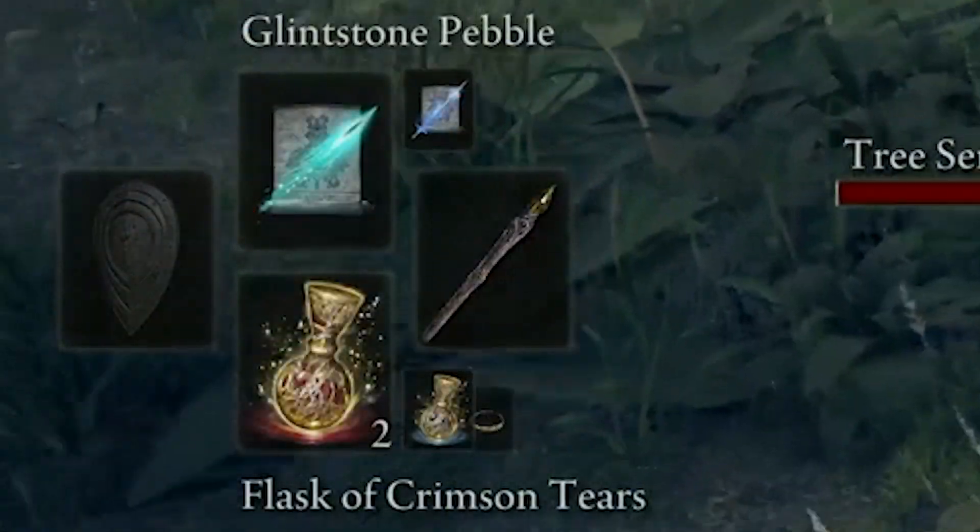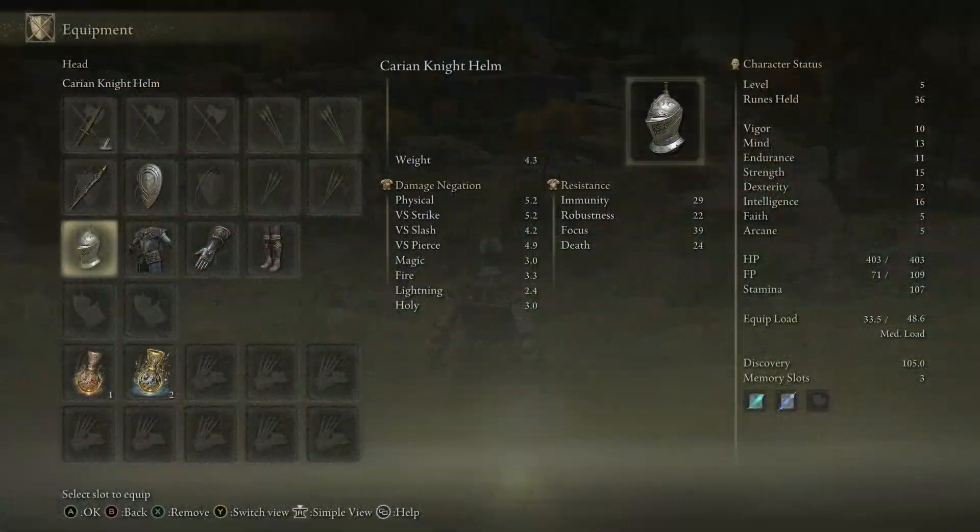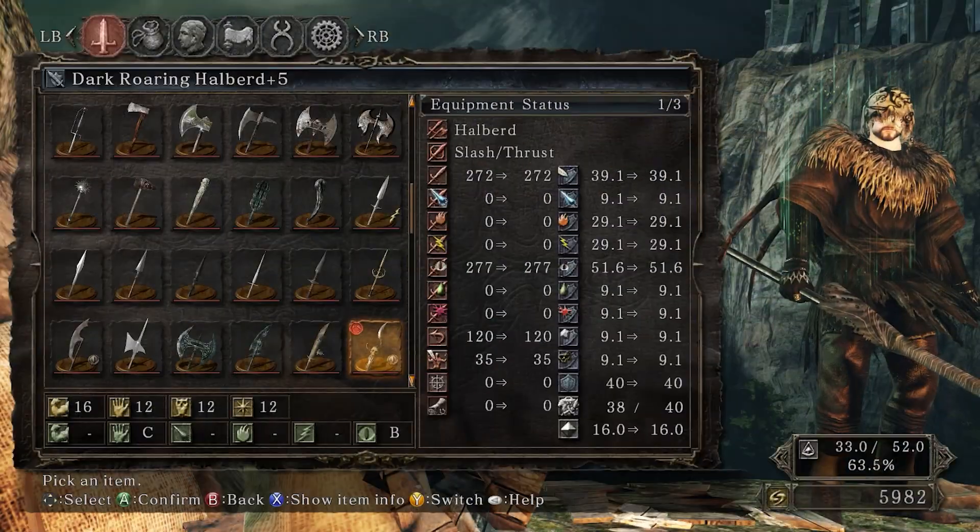Both your next spell and item are displayed next to your current selection — this is a carryover from Dark Souls 2. There's also a simple view for menus that allows you to see the game while making selections, which was expanded from Dark Souls 2.